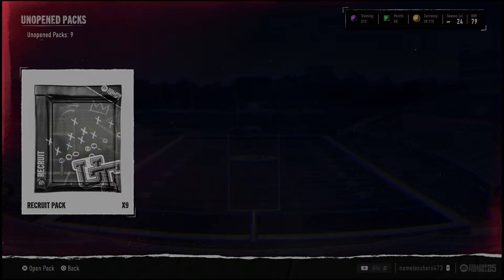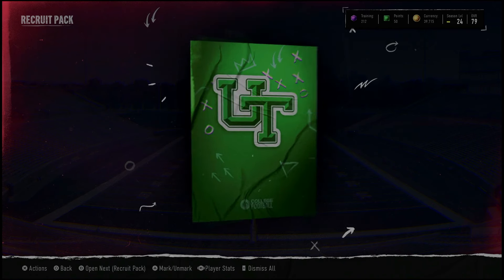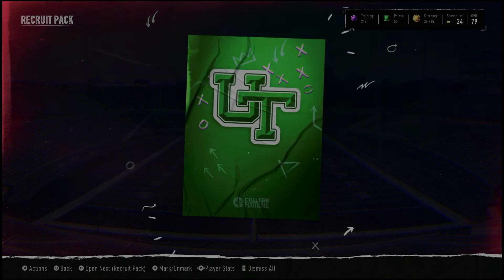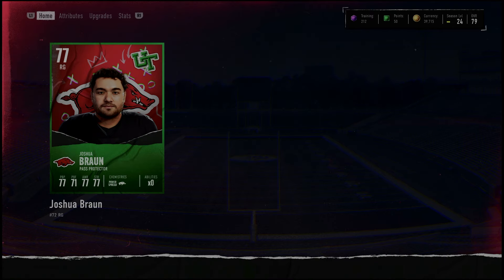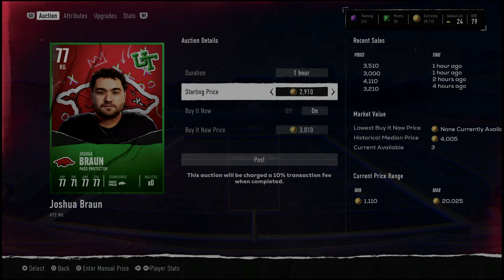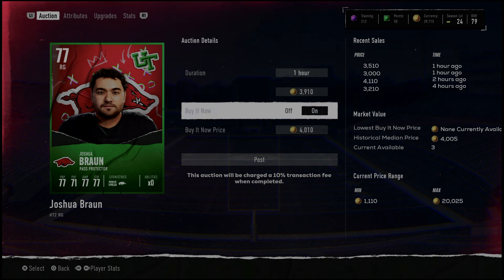Now we open the recruit packs — we've got nine recruit packs — and we'll talk about what to do with every single one of these. A silver 66 middle linebacker: what do you do with this? You let it sit, and we're going to put that into a set. All of these guys are set-eligible. For the commons and 70 overalls, you put them in sets. A 77 right guard — I'm not going to put this guy in a set, I'm going to sell him as fast as possible: 4,000 coins. We're already at 13,000 with a lot of packs left to go.